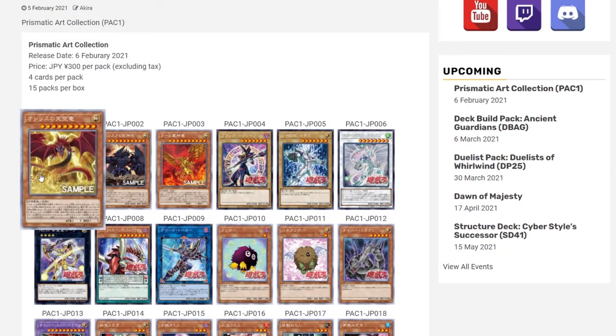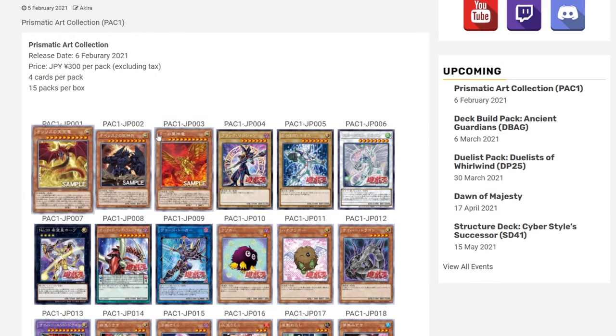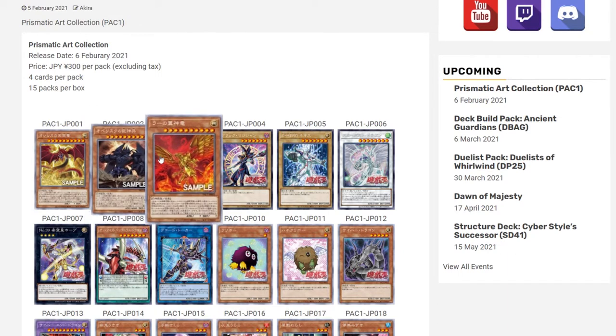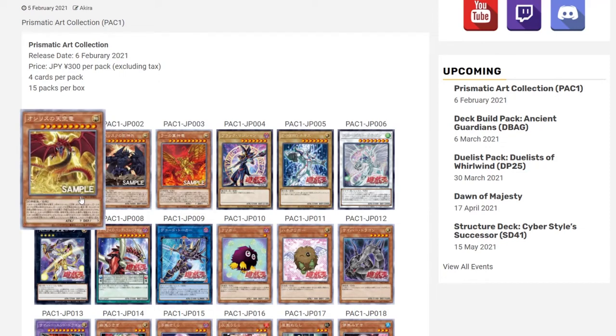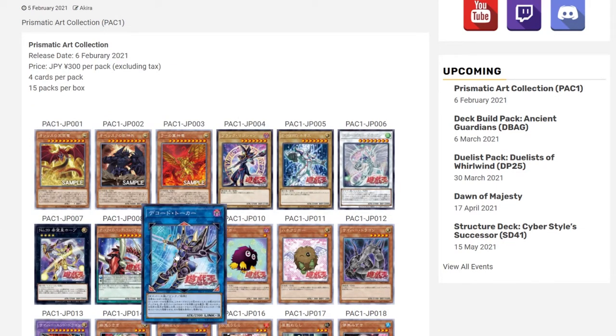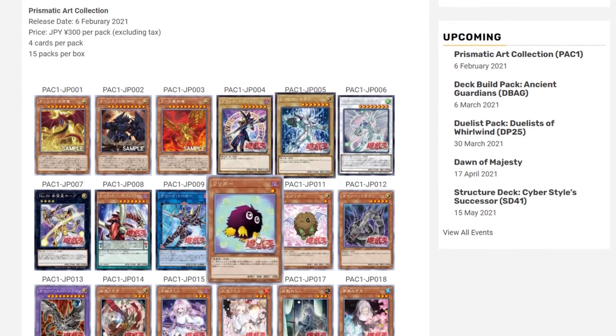We have the three God cards in these artworks — these two from the movie artwork and the newest Ra artwork in prismatic. Personally, I don't like this artwork for Ra or Slifer, but I like this one for Obelisk. These three prismatic God cards are going to be chase cards in this set for collectors. We also have artworks for main characters' ace monsters — these are just reprints in rare forms, not prismatic secret rares.